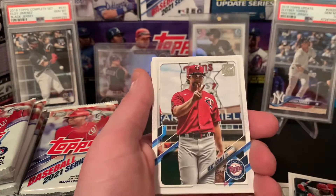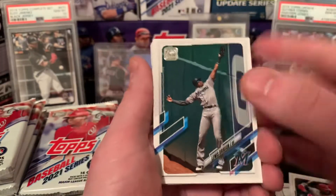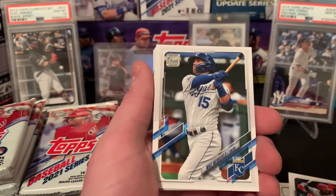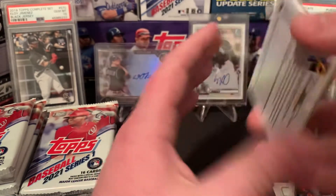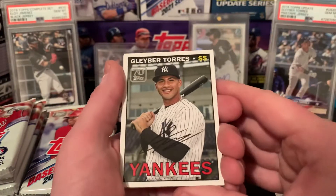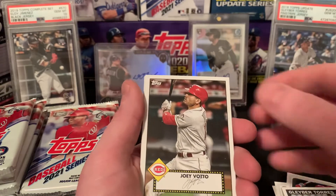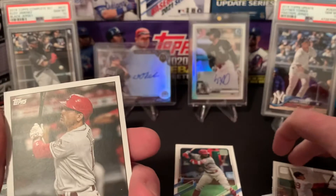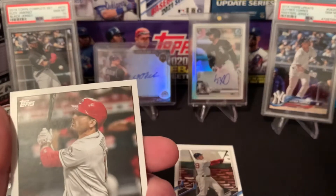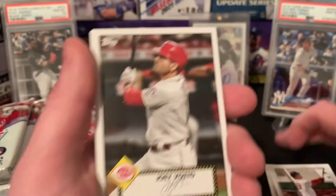Joachim Soria, Randy Arozarena — the Uber driver — Louis Brinson, Whit Merrifield, Austin Riley. Got a Gleyber Torres insert right there, really cool looking card. Joey Votto. We're going to sort those rookies out of the way, get the base cards up there, inserts there. Joey Votto 52.